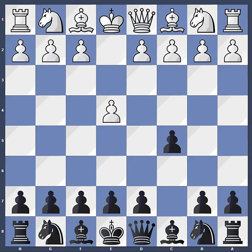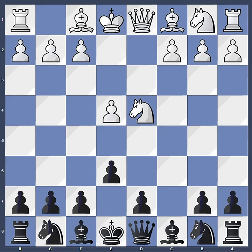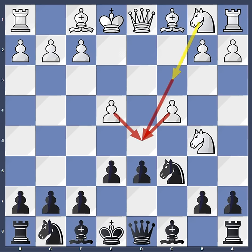We start off with the Sicilian game: Knight f3, e6, d4, cxd, knight xd, knight c6 — the Paulsen variation — knight b5, d6, and c4. Here Karpov chooses the well-known Maroxi bind structure where white tries to prevent black from playing d5, which is almost always the move black wants to play in the open Sicilians to free up his position. Both central pawns are clamping down on the d5 square, and so is the knight from c3 in a few moves.